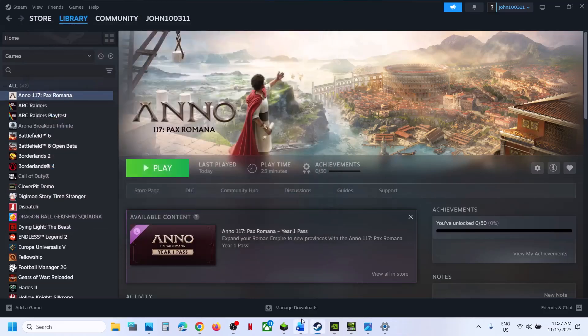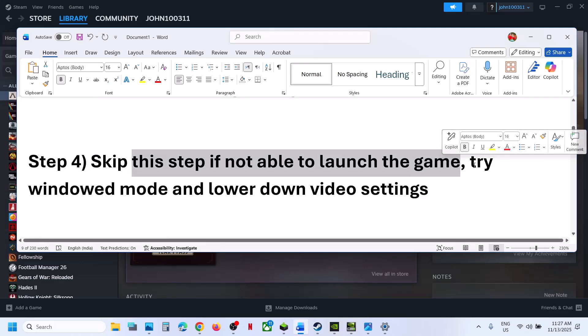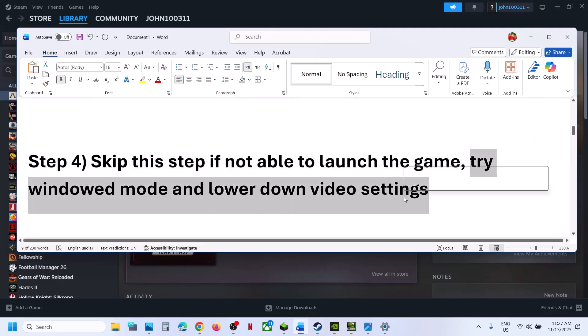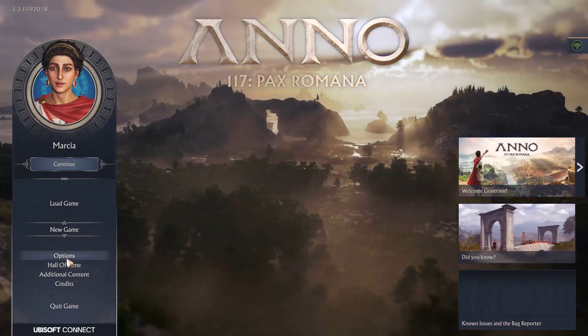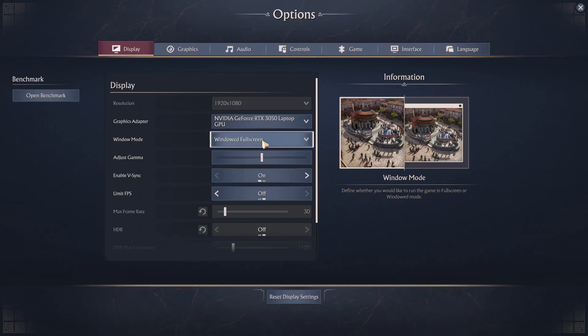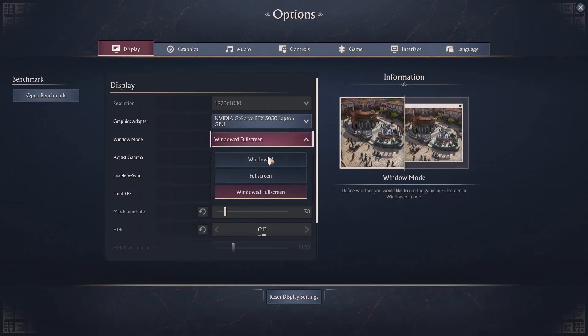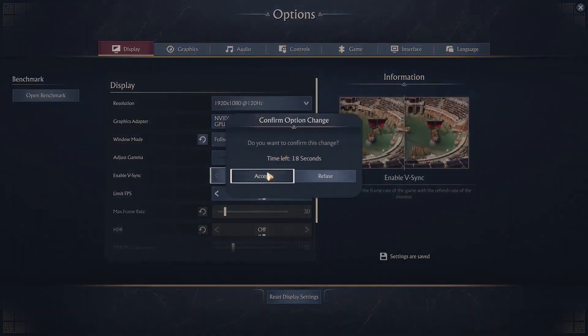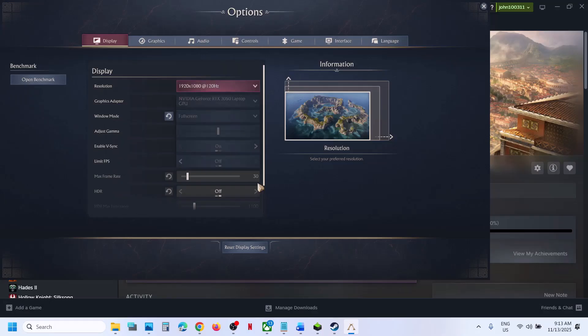The next step is to skip this if you are not able to launch the game. If you are able to launch the game, try lowering the video settings. Go to Options in the game and lower the resolution — if it's set to 4K, try 1920x1080 or even lower. Select Full Screen first, accept, and then lower the resolution.